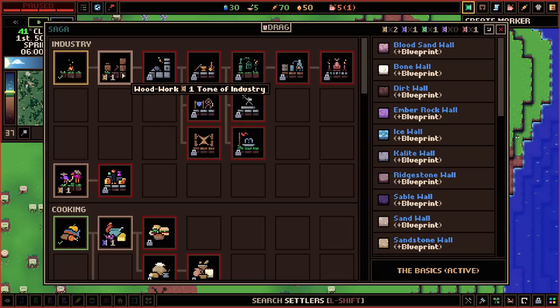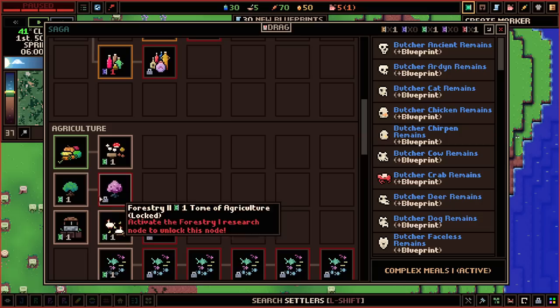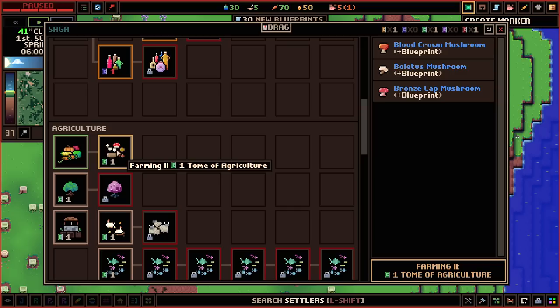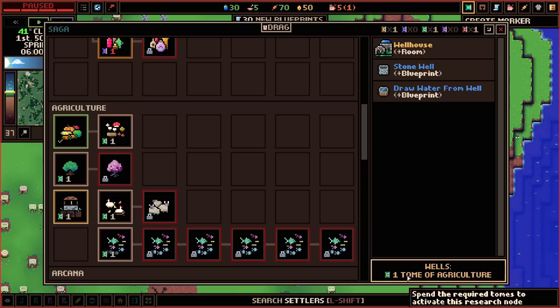These books are traded in for technological advancement. We've got two industry books — I'd recommend researching woodworking because that gives us 30 new blueprints. We also have a cooking book, let's spend that now since there's nothing else to spend it on. We have one agriculture book that will allow us to plant trees and crops. Fishing one gives us a fishing pole, which might not be a bad idea, though I don't think we have a fisherman.